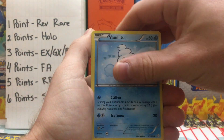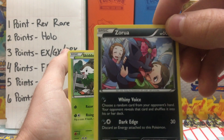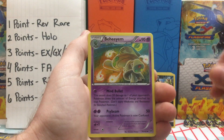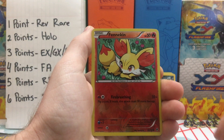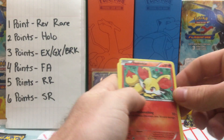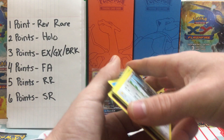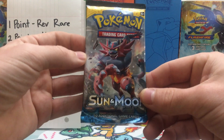Back to Breakthroughs. Starting off we have a Flababy, Vanillite, Zora, Skidoo, Noibat, Behem, Pinsir, and Staravia. Reverse Holo is a Fennekin, and we have a Braviary Non-Holo Rare. So Breakthrough definitely not showing some love — usually that is a set you can get back-to-back Ultra Rare pulls.